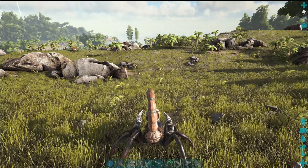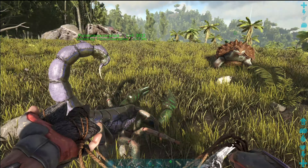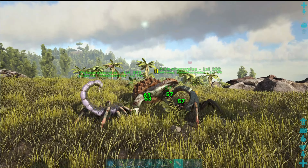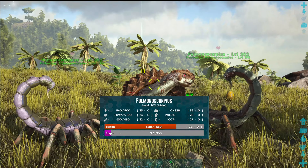Scorpions don't get a pack bonus, but they are small enough to work well in a coordinated group. As I said before, their stings will apply a torpor poison to their targets. Poison isn't usually enough to knock out large tames, but can be pretty useful in PvP. I would also imagine, due to their size, you could have an easy enough time using them in caves. But I would bring probably 4 or 5.